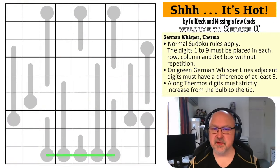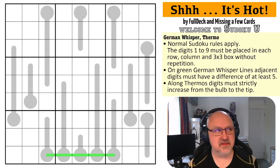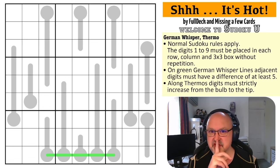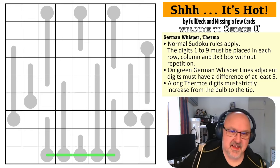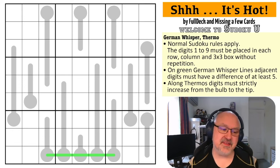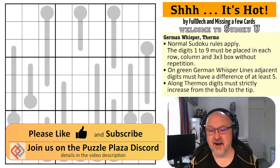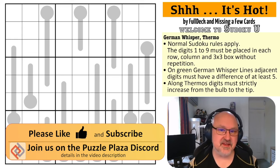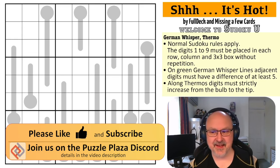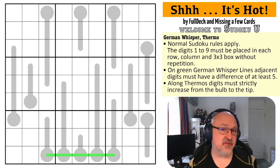Good evening, this is Brimster, and tonight I'm coming to you with a cheat from the sudoku - I've got my hand on the lecturer's notes. This isn't a puzzle from the students; this is one from the lecturers. It's hot by full deck and missing a few cards. These are the ones created by the people who run the puzzles and paradoxes class, so this will be the final puzzle in the series for now.